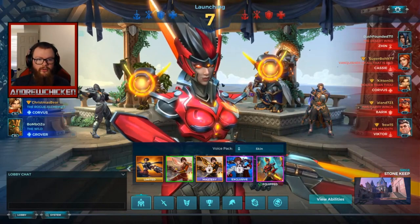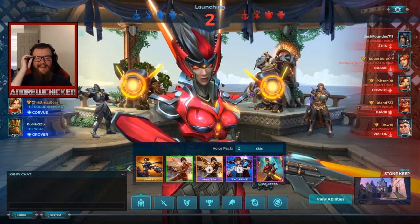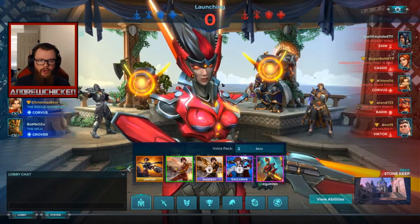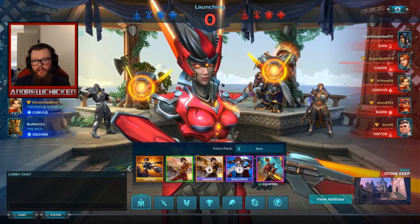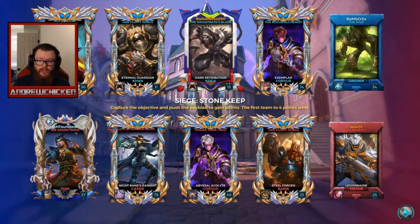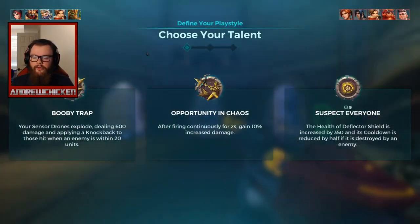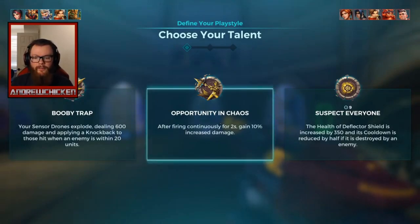We got Vivian, Kahn, Koga, Corvus, Grover on Stone Keep going up against Zinn, Cassie — oh that's Super Bolt's Cassie — Corvus, Beric, and Victor. So we're playing nerfed Vivian. She got two nerfs to her cards: the duration of her shield card got lowered and the duration of her reveal card got lowered, the reveal one being more significant. And her damage per shot went from 170 down to 160. Not everyone runs the reveal card so I'm not going for it here.